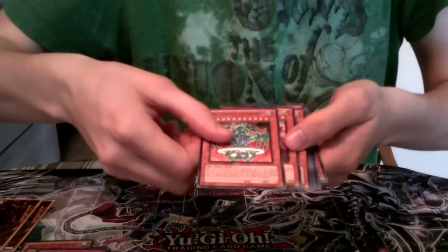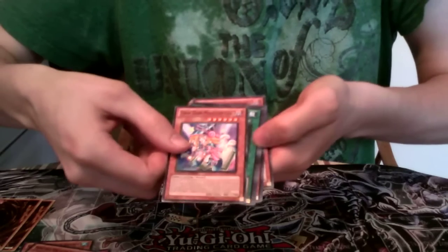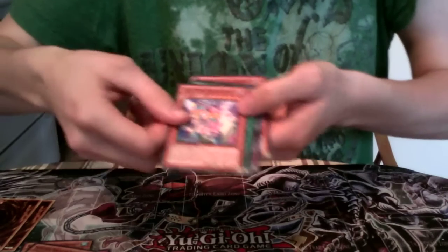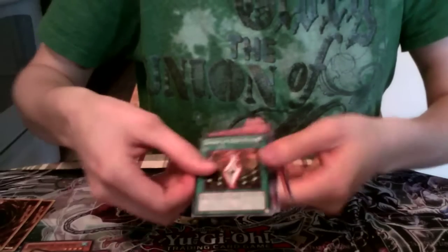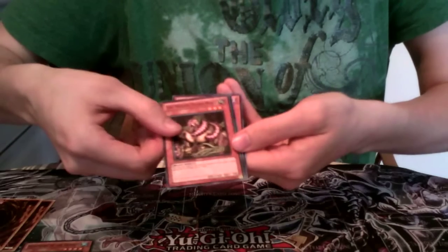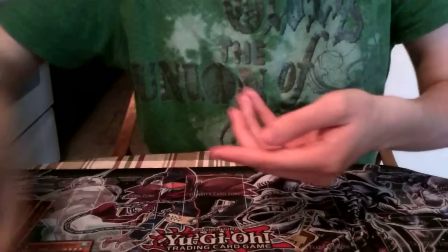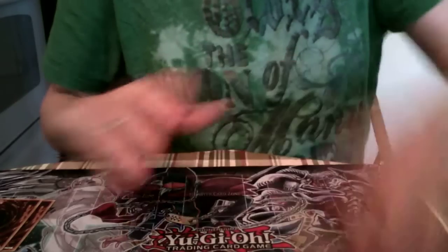Continuing the commons: Orichalcos Shunoros, Goddess of Wim, Prometheus King of the Shadows, Toon Dark Magician Girl — which kind of looks cool. Sword of Dark Rites, Eternal Drought, Millennium Shield with the alternate artwork, Soul Exchange, The Wicked Worm Beast, Reckoning Nightmare, and Lichlord King of the Underworld. Those are most of the commons for this set. There are a couple others like Trade In that I'm sure I'll get in the other packs.